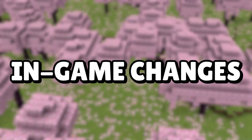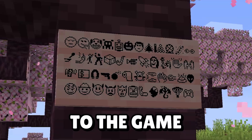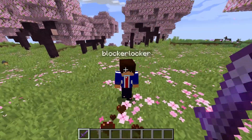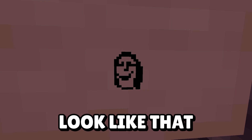Moving on to some in-game changes, the game's font has been updated, adding almost every single emoji to the game. This means you can now send cowboys, robots, and aliens in the chat, rename your sword to something no one wants to die to, or just put a creepy guy on every sign in your server. Why does he look like that?